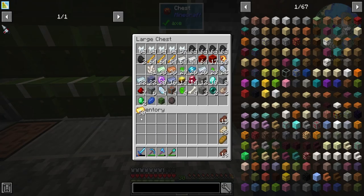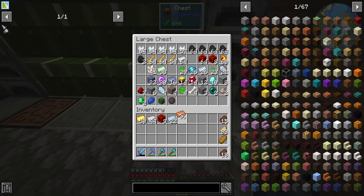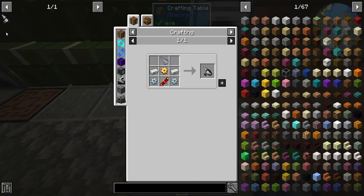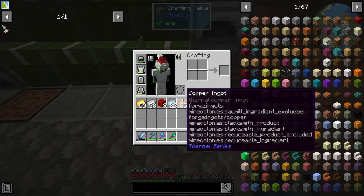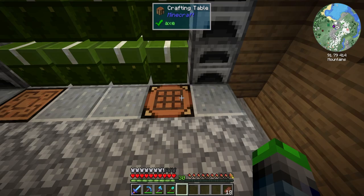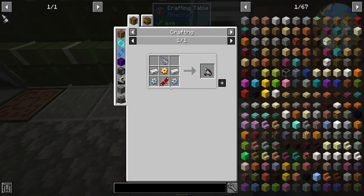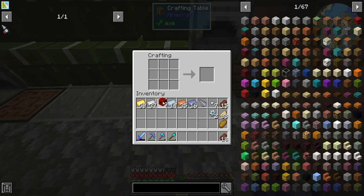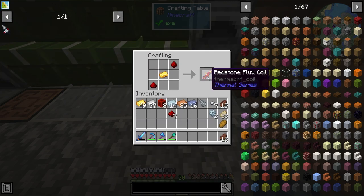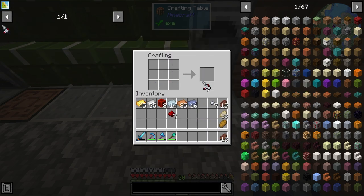We're gonna need some redstone, tin ingots - it's tin, might need copper, might need lead. We got all the stuff. Got the drill head, we need an iron ingot. With two of those we got the two gears. Then we need to get some redstone, bam - redstone and a gold gear. So now we should be able to make this guy - yep, we sure did!